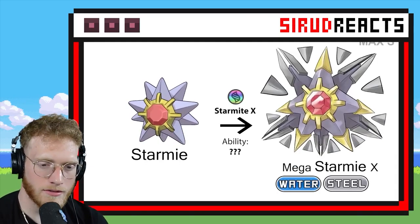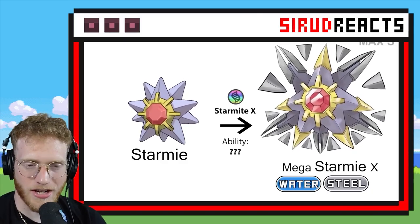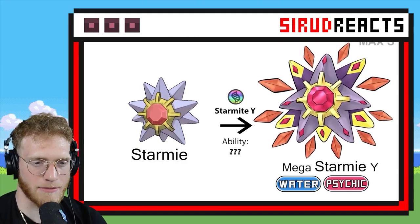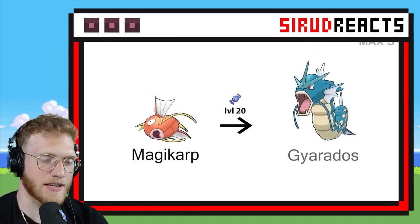Mega Starmie — this could be cool. They add this Steel type, which I am always a fan of. Very cool. And then this time they leave it Psychic. Pretty much the same design, they just make it look Psychic-y instead.